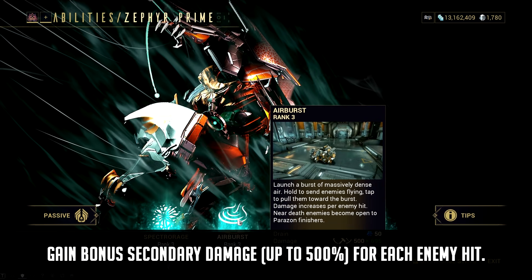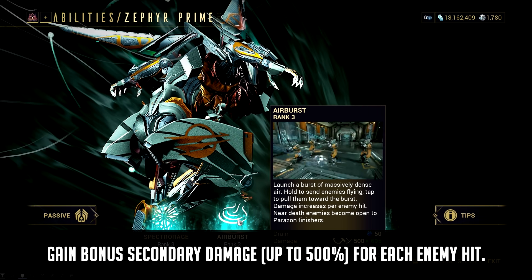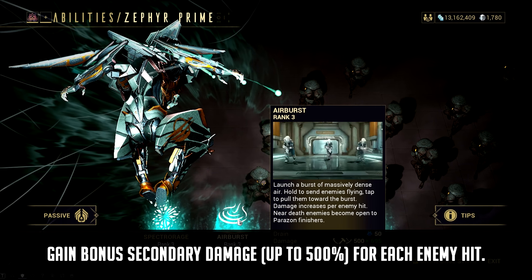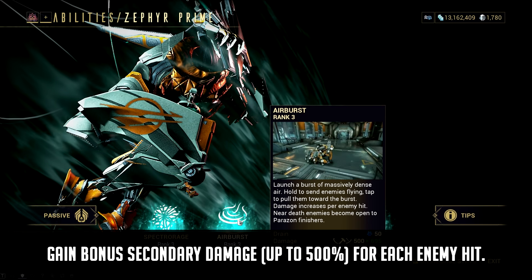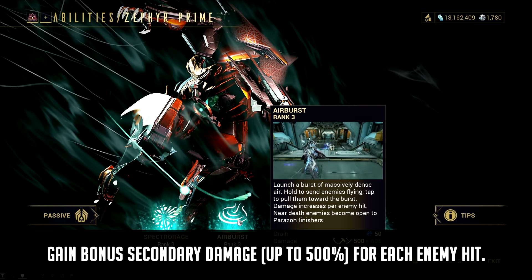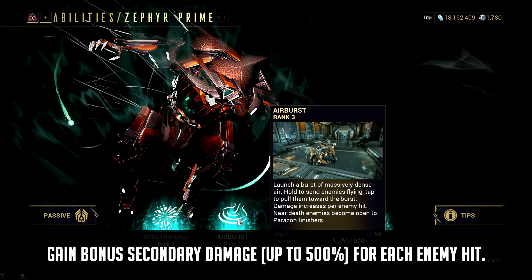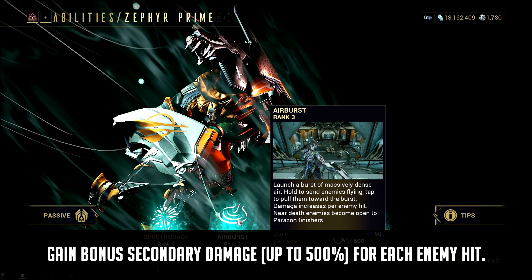The last one is quite interesting and probably the best in the bunch. Zephyr will be getting an Air Burst augment that allows the user to gain bonus secondary weapon damage up to 500% for each enemy hit. This 500% bonus secondary weapon damage will be big for Zephyr, and I can't wait to improve my catch-moon tornado combo. The best part is, Air Burst is the subsumable ability for Zephyr, so you can infuse this into different Warframes to form insane combos. However, I'm guessing this augment will scale with range and power strength, meaning you'll need power strength to reach the maximum 500% secondary damage buff and should avoid using Overextended in your build.